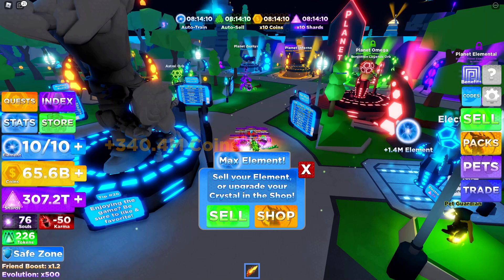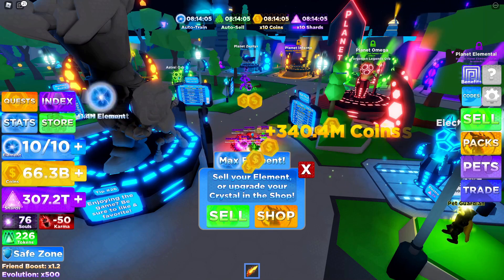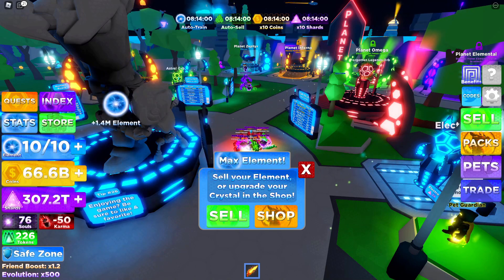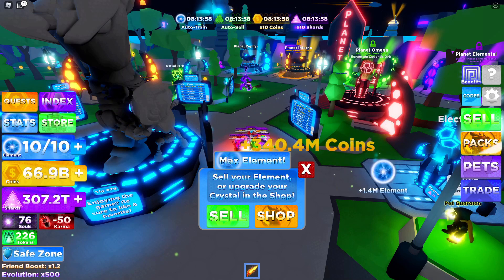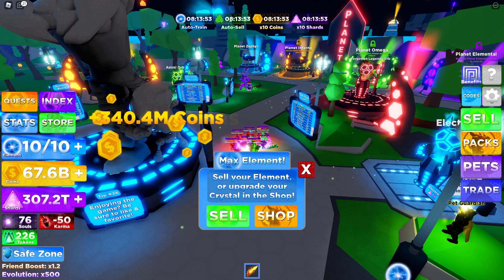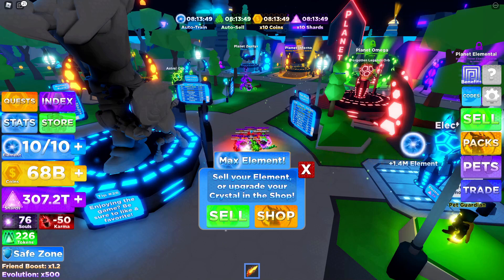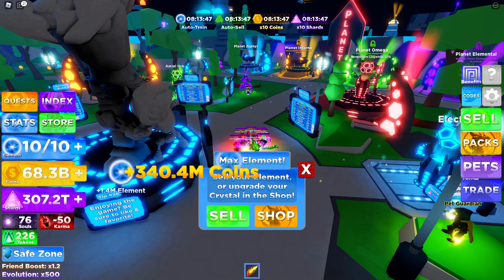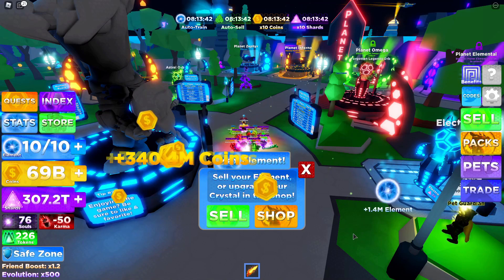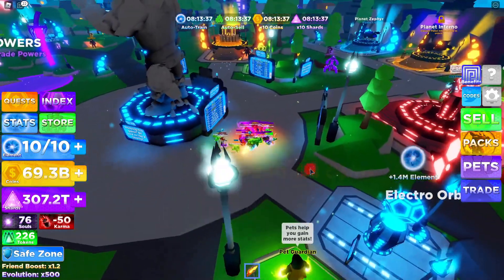Next, how do you get karma? You get karma by eliminating other players. If they have a blue name tag they give bad karma because that means they're good, and eliminating them makes you bad. If they have a red name tag they give good karma because that means they're bad. If they have a white name tag — neutral — they give bad karma most of the time, though sometimes neutral players give good karma, which might just be a glitch.